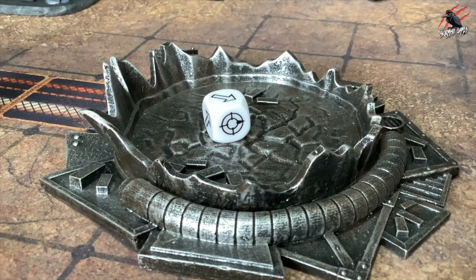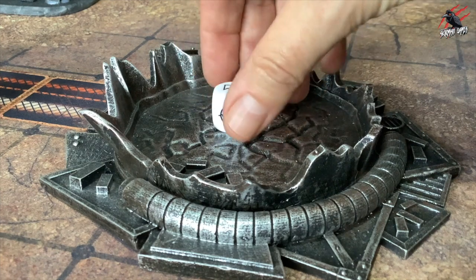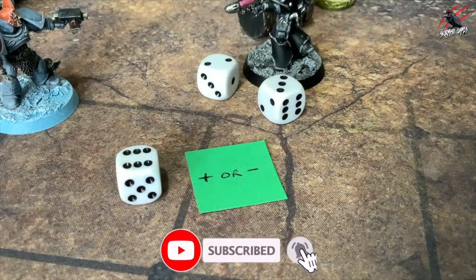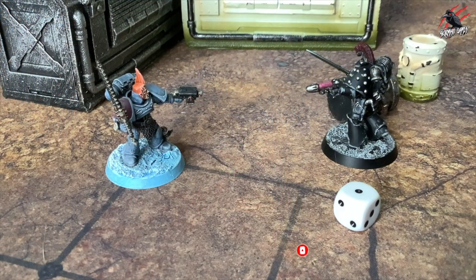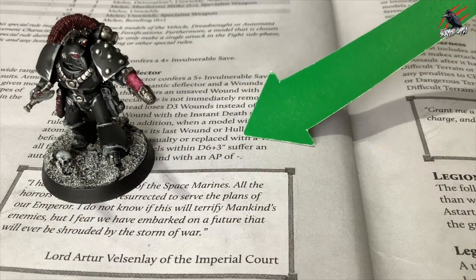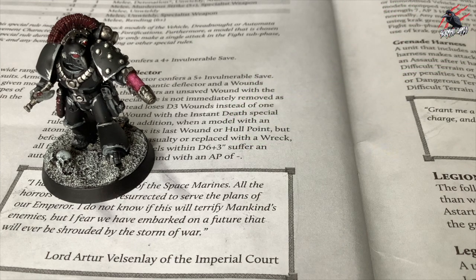You'll also be using a scatter dice, and this will be mostly used to determine a random direction for things like blast weapons. Often throughout the game you'll have to modify your dice rolls. A roll of an unmodified one will always fail, and a roll of an unmodified six will always succeed, unless another rule states otherwise. Any modifications that you need to add to your dice roll will be written as D6+1 or D6+2.